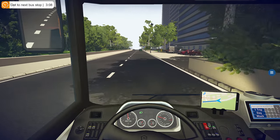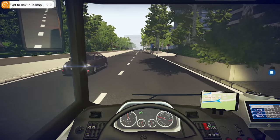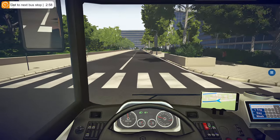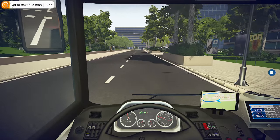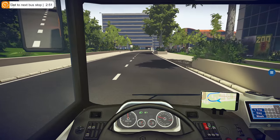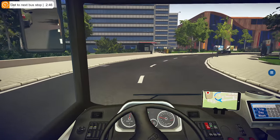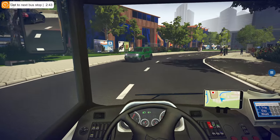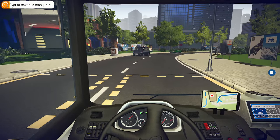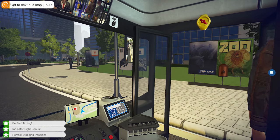I guess with the speed limiter, you'd turn it off if you were late. But the thing is, I find speed cameras in this game very hard to spot — I think they're all hidden, so I'll just leave the speed limiter on. Between stops you've either got no time at all, or like this you've got an absurd amount of time — get to the next bus stop in almost three minutes. Like, really?